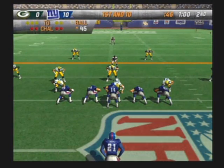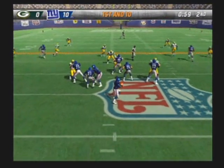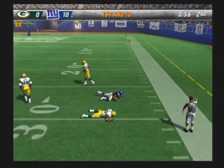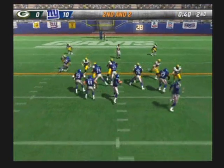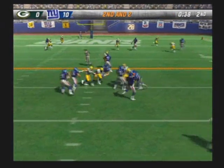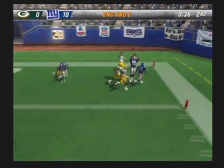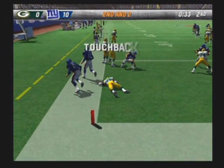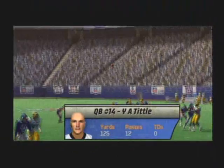Green Bay comes out in their nickel package. Watch the ball — throws it. They'll spot this one at the 24. They kicked the field goal the last time they were in the red zone. Fakes the throw, goes to the end zone — picked off in the end zone. Two defenders right near the receiver.